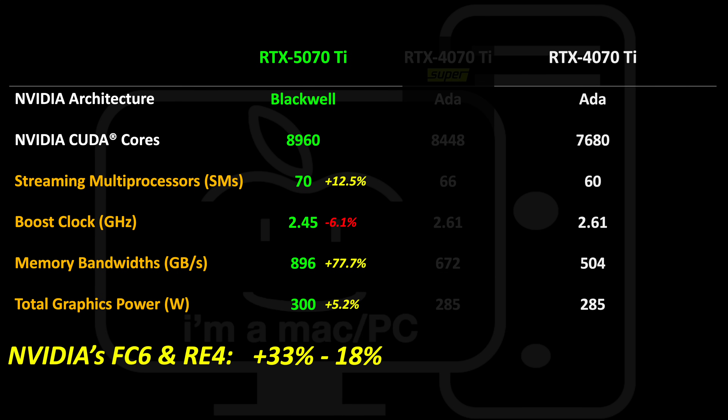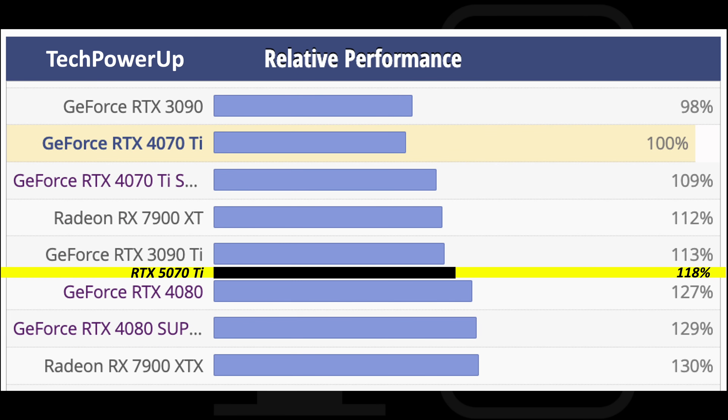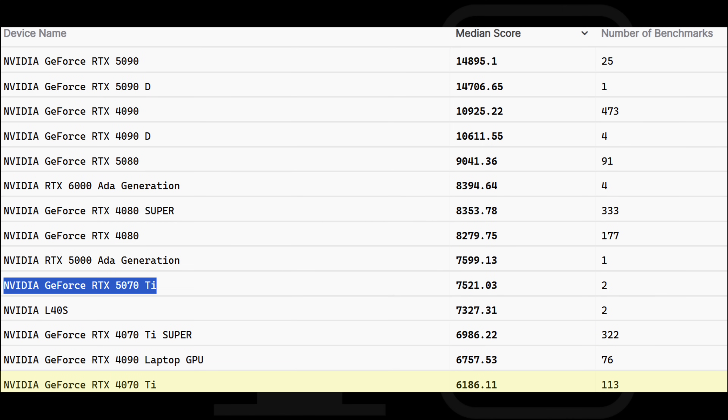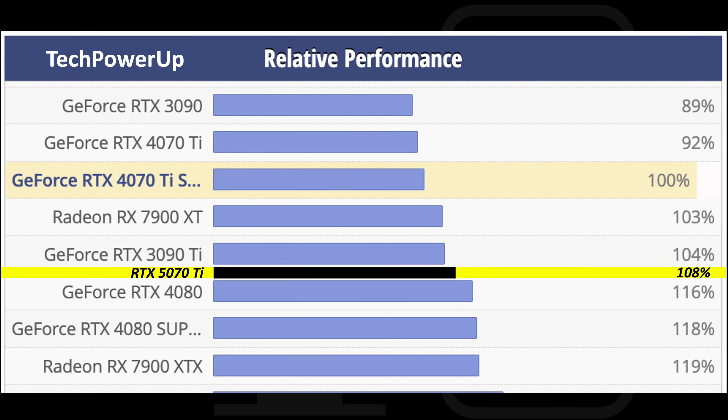If we put that together with the spec improvements, the 33% figure sticks out and is very unlikely. If we plot an 18% improvement over the 4070 Ti, that places it better than the 3090 Ti but short of the 4080. The performance leak we got was in Blender, where the 5070 Ti is 21% faster than a 4070 Ti. So it looks like the generational improvement in the 5070 Ti will be better than what we saw with the 5080 — and that's the good news.